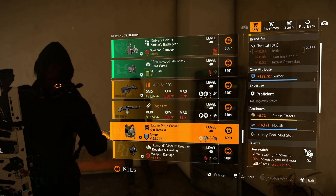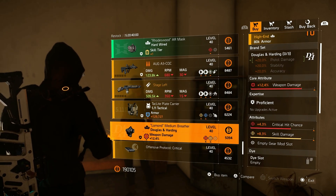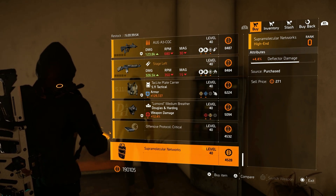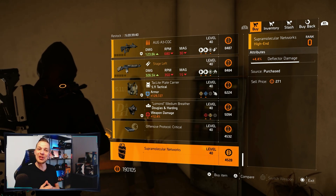Then over to the 511 chest with Overwatch, status effect, health, and armor. The mask of Douglas and Harding has weapon damage, critical hit chance, and skill damage. Then over to the mods: 5% critical hit chance, and the last one is 4.4% deflector damage. That's pretty much it for Cassie Mendoza.